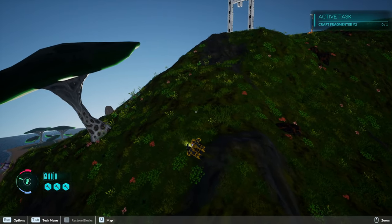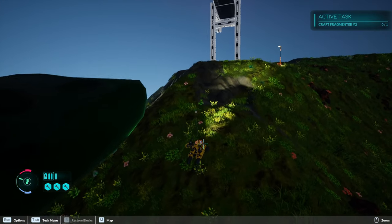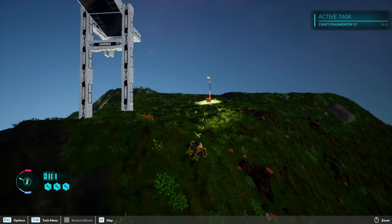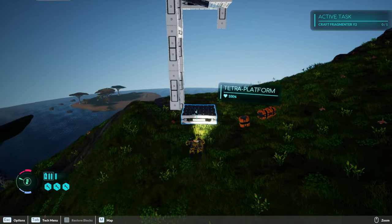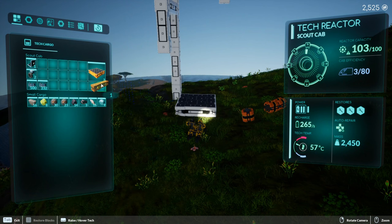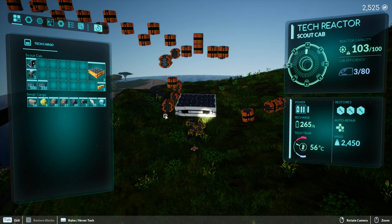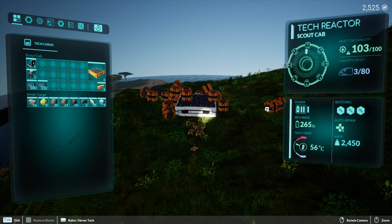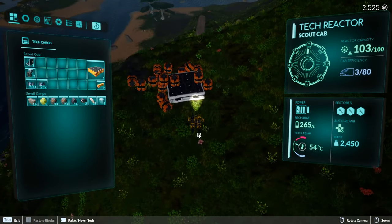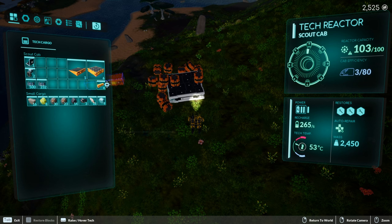The scrapper is pretty straightforward - it converts basically any block in the game into resources. Unfortunately there aren't many that seem to convert into silicon, which is one thing we need. Let's hit tab and start pulling these blocks apart here, slotting them into inventory. A lot of this we're going to scrap - some of it we might use. These flat platforms I think I can make use of.